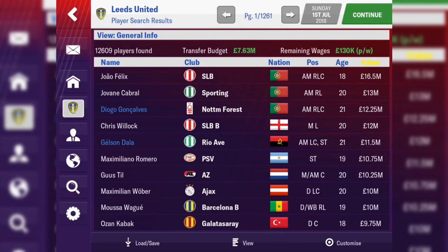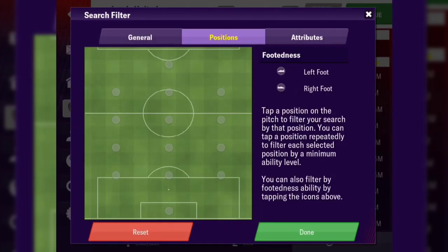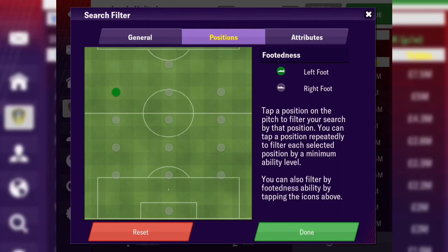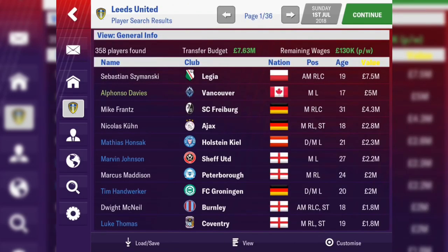Player search — this is new! Finally, listening to the community — this is what we asked for. Before, all you could do was choose goalkeeper, defender, midfielder or attacker. So if you wanted an attacking left midfielder you might miss out on players because their primary position was filed elsewhere. Now the fact that I can say I want a left-footed, left-sided attacking player — and there it is. These are all the players your scout can find who can play in that position. Well done SI — tick in the box from me on that one.